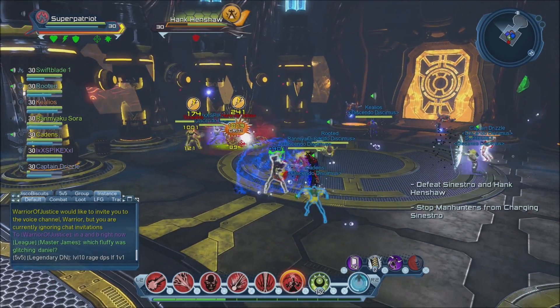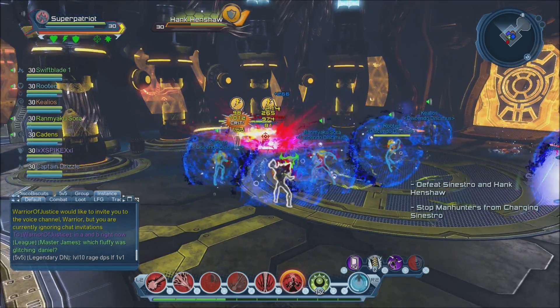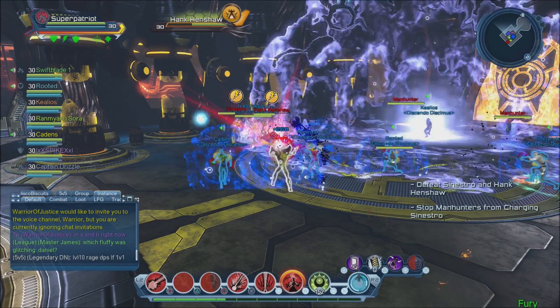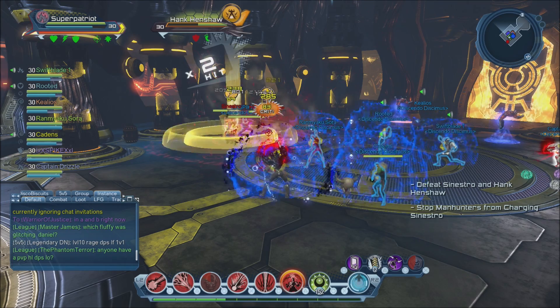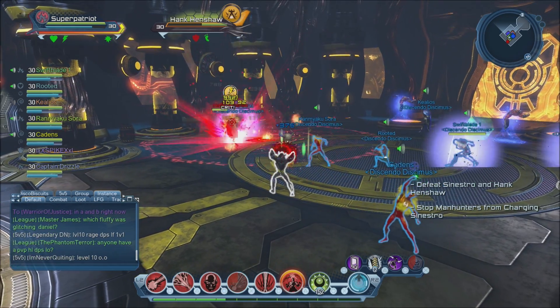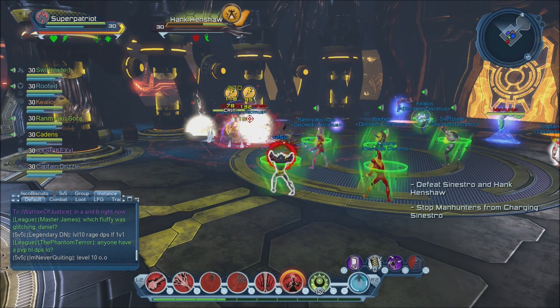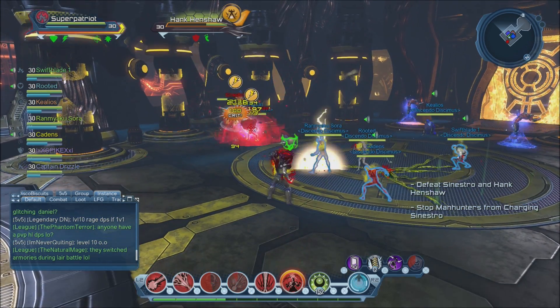Dreadful Blast is by far your go-to DPS power. You want to make sure you have plasma burn on it to get that extra damage, and you want to make sure you combo it into Dreadful Explosion. Dreadful Explosion does a lot of precision damage — as you can see here in the video, I end up hitting Hank and Sinestro for like 6k each when I'm buffed up.